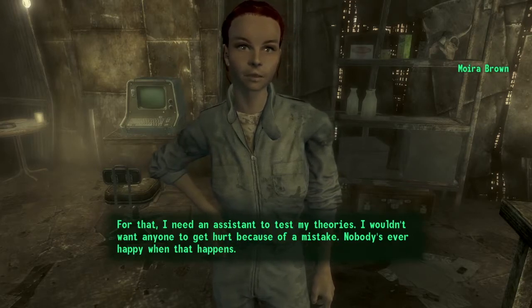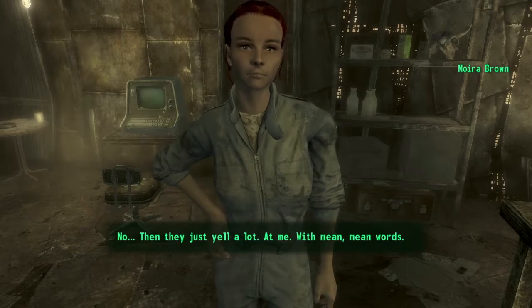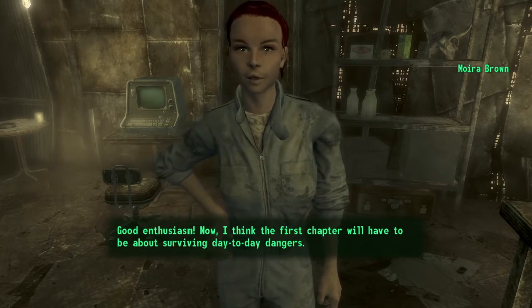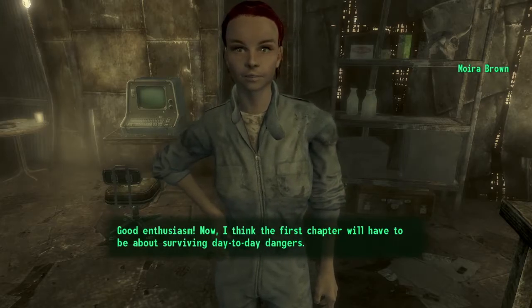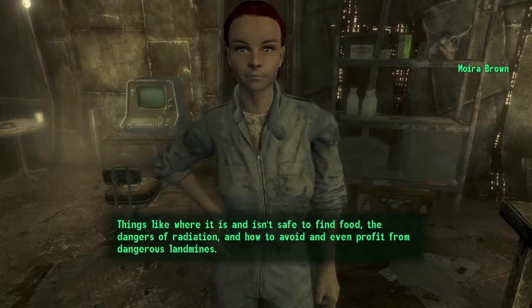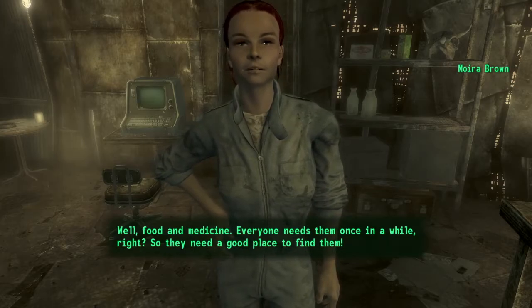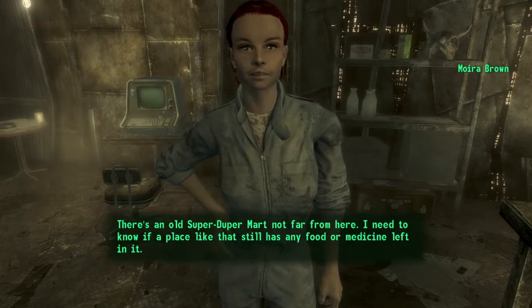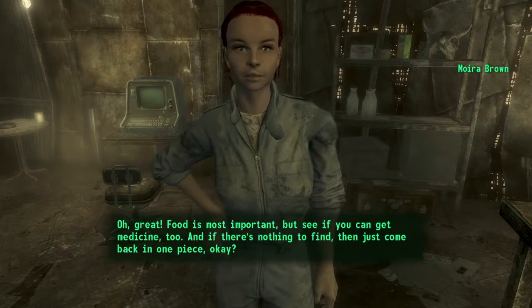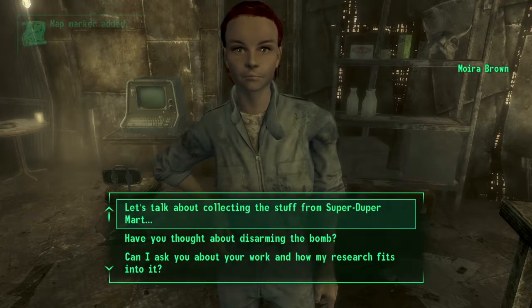She needs an assistant to test her theories so nobody gets hurt from a mistake. She says the first task is checking the Super Duper Mart for food. If there's nothing to find, just come back in one piece. So, let's go to Super Duper Mart. In the episode I didn't record: we came to Megaton and discovered the most helpful person was the lady who leads the Children of Atom — colossal nutjobs who worship radiation, but no harm, no foul. She told me to talk to Moriarty at his bar.